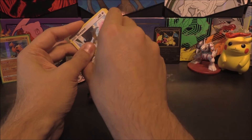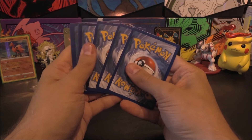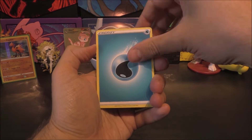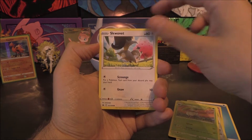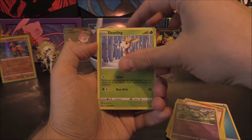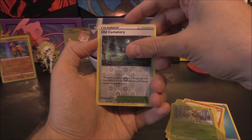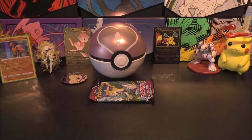Chilling Reign up next with the Galarian Zapdos on the front. Coincidental. Let's have a little look and see if we can go for another one. One, two, three, and four. Another Water Energy. We've got a Hatrem, Lairon, Steenie, Squovit, Scorbunny, Diglett, Golett, Deino. Old Cemetery Reverse — another Reverse Trainer. Very interesting. And that rare or better is... a Seviper. So nothing in that one.